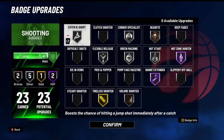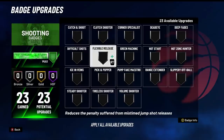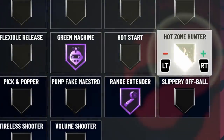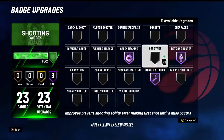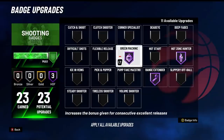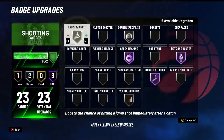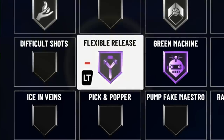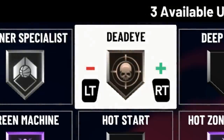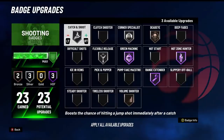The most important shooting badges in the game are: Green Machine at Hall of Fame, Range Extender at Hall of Fame, and Hot Zone Hunter at Hall of Fame — always max these three. After that: Volume Shooter is great value at Bronze. Corner Specialist and Catch & Shoot have great value at Silver. Flexible Release is very good at Silver or Hall of Fame — avoid Gold and Bronze. Dead Eye at Bronze is very value-efficient.